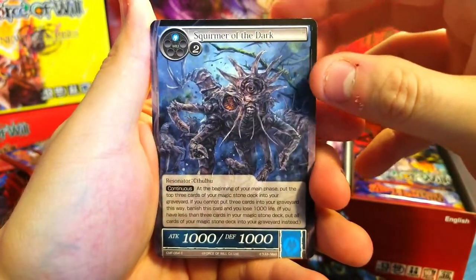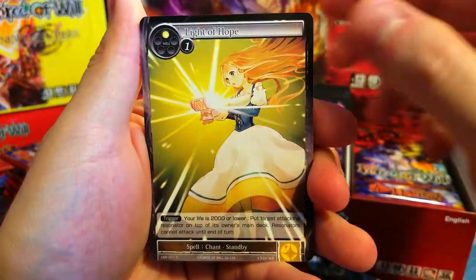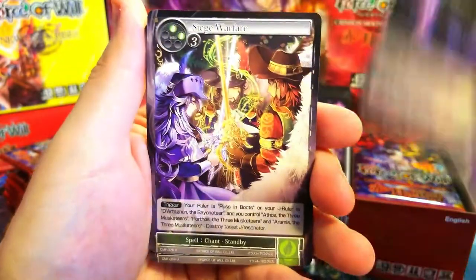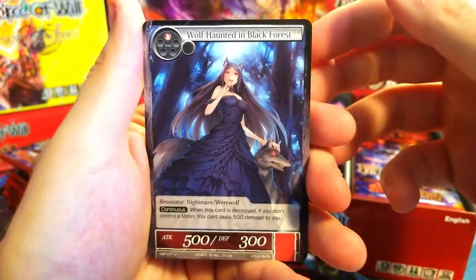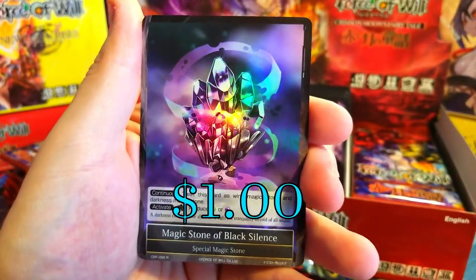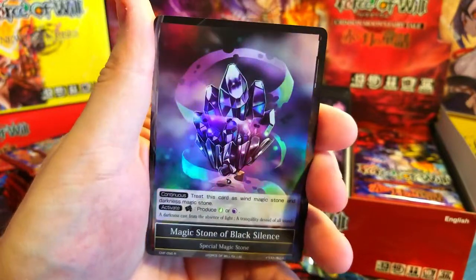Squirmer of the Dark — oh, that is sick! I don't know if you can actually get common foils in this set but that would be a cool one to get. Granny by the Fireplace, Exorcist, Vampires... Wolf Haunted in Black Forest.